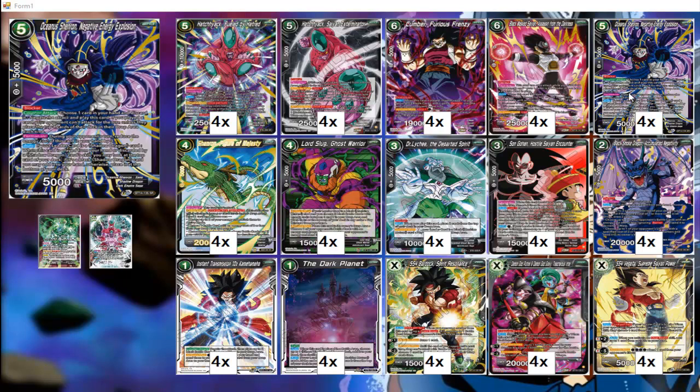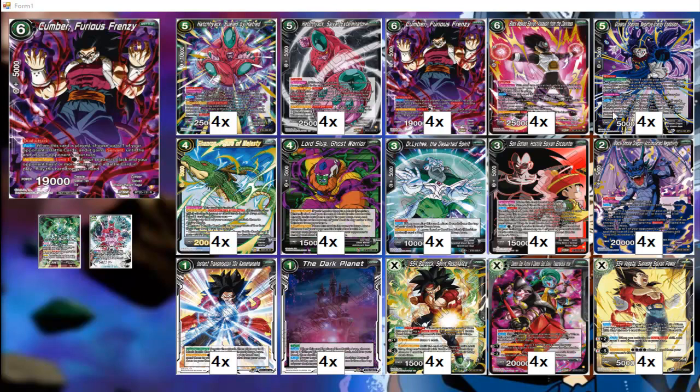Of course we have Oceanus Shenron — it's a blocker with a floodgate ability: if your opponent attacks, they have to mill 4 cards. So you could use it as a win condition, milling your opponent out.